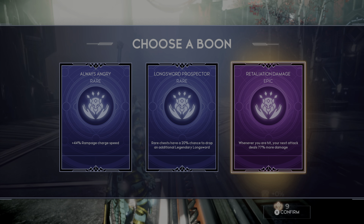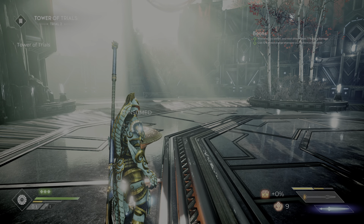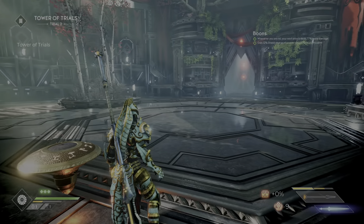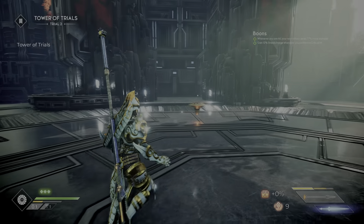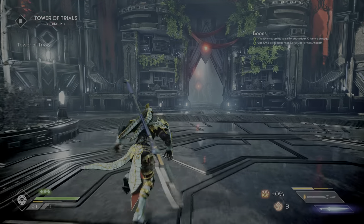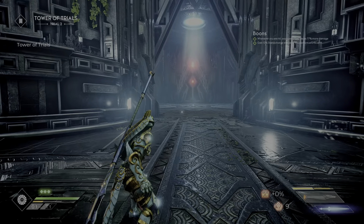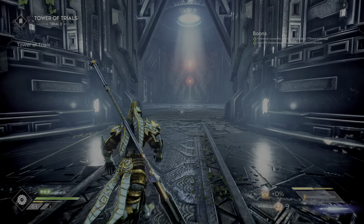45% rampage charge speed, rare chance of a 20% chance additional - whenever you hit your next deal... I mean, I take a lot of hits. In the bottom right you've got the health bar, below that I don't quite know what that is.